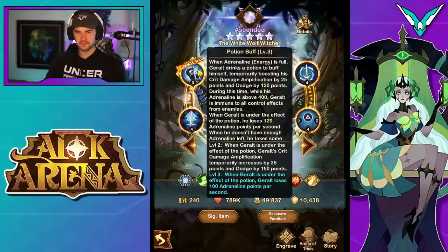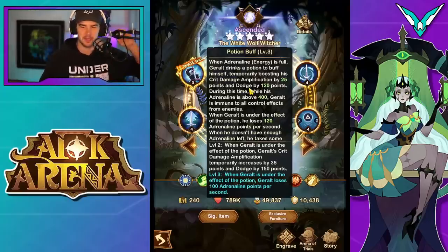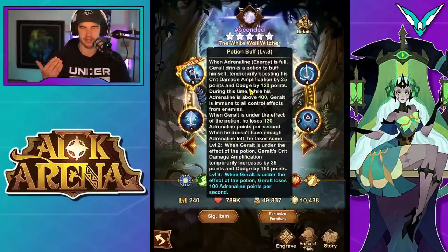So first off, we're going to check out all his skills, take a quick look at his abilities. We'll do the same with Yennefer, and then we'll be back tomorrow after we get the trial version and we'll do a lot more testing with them.